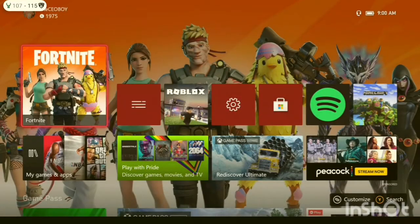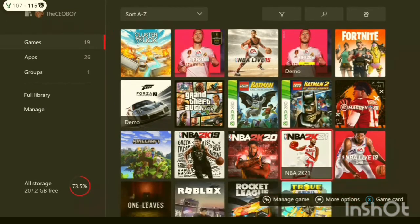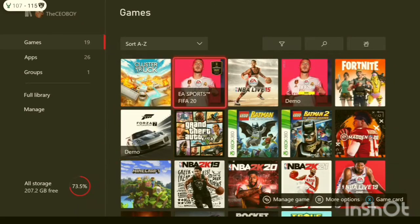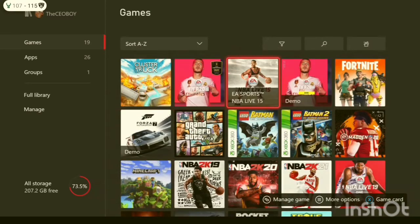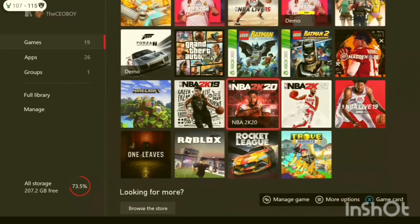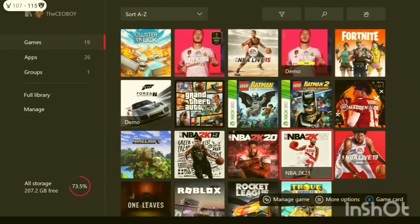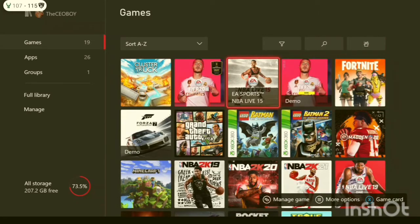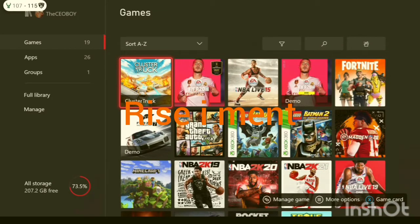First thing you want to do is go to the home on your Xbox, Nintendo, or PlayStation, then go to your games and apps. Here you can see all your games and apps. One thing you'll want to do is free up some space. As you can see I have 207 gigabytes left of space and this console had a terabyte of storage, so I've used about 73.5%. You want it to be around 70 to 80 percent.